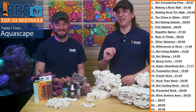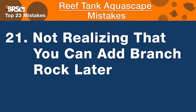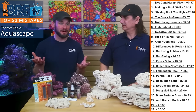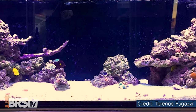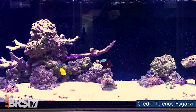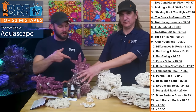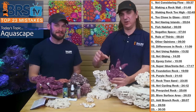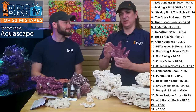Number twenty-one: not realizing that you can add branch rock later. If you run out of room for corals — especially acropora and SPS sticks — you can cantilever a branch piece right into the existing aquascape and instantly have more room to add corals. Instead of trying to stack a big boulder where there's no space, one connection point on the side gives you all that new available real estate. It's one of the more valuable tools in the aquascaping toolkit.